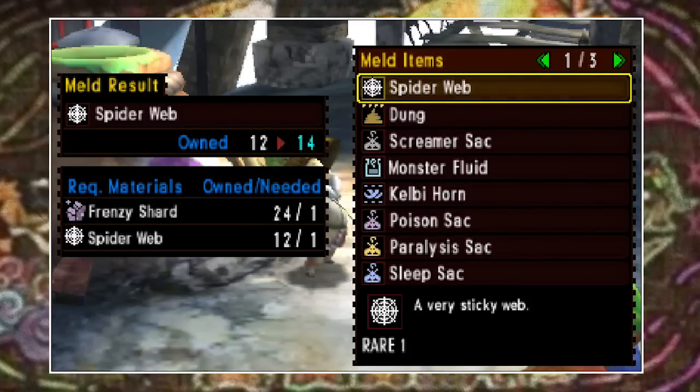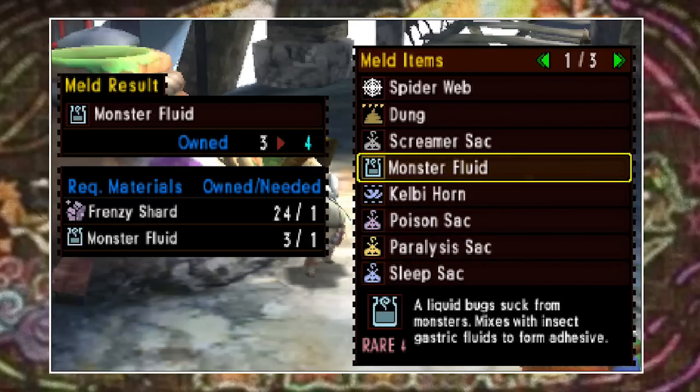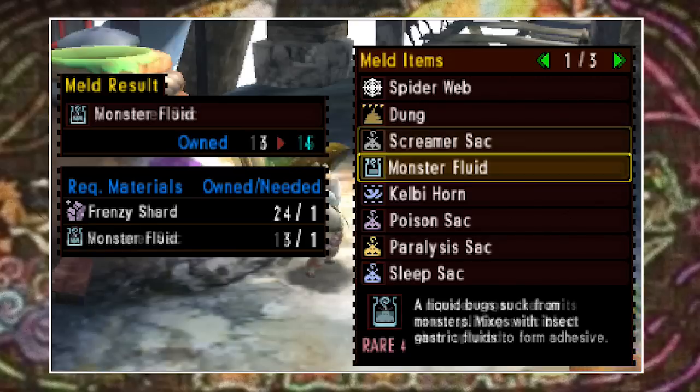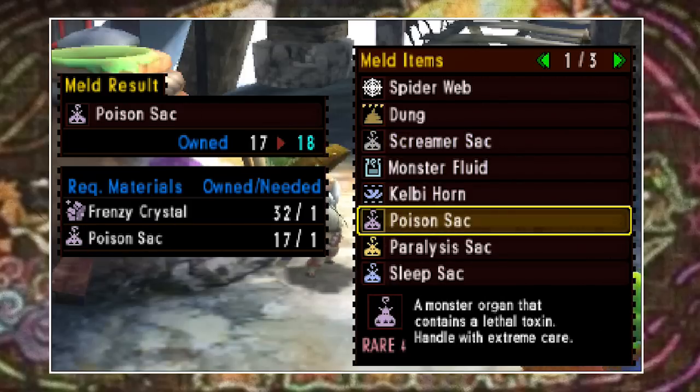If you select the meld items option you'll be presented with a list of items, some of which are no doubt rather useful — for example spider webs, Kelbi horns, or dash extract. Whatever it is, if it's in this list you can duplicate it. Notice how on the left it has a cost — to duplicate an item you need to have the item in the first place, and alongside that you need a Frenzy Stone, Shard, or Crystal. They're named differently depending on the rank they come from. These Frenzy Crystals are the ones you receive in reward boxes at the end of quests, usually after defeating a Frenzy monster.